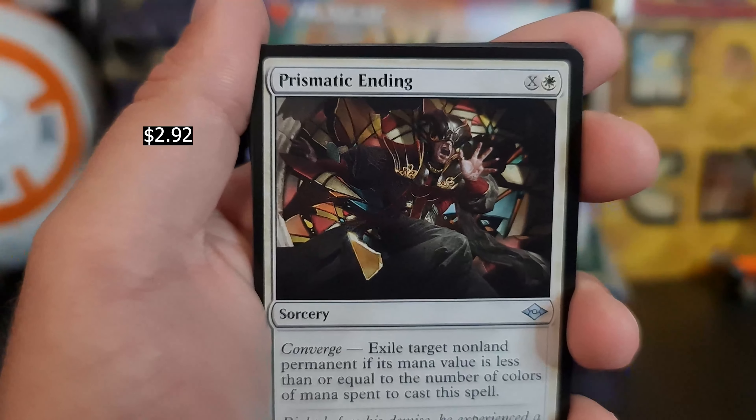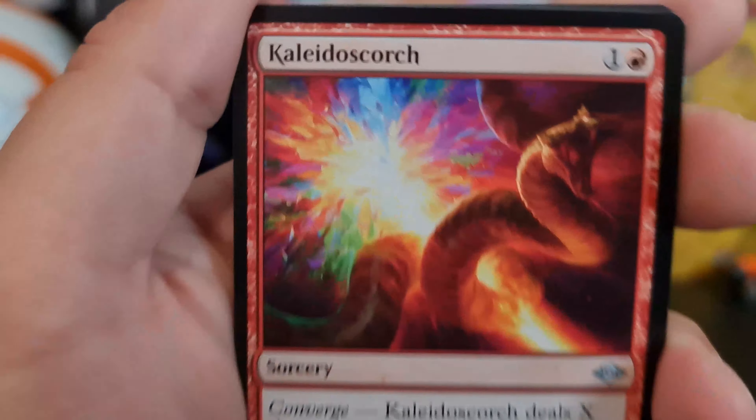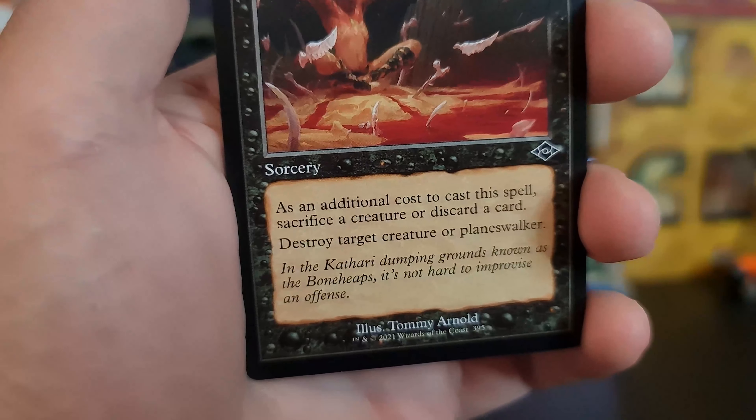Radiant Epicure. Prismatic Ending. Collider Scorch — that's just such good artwork, they do such a good job with this. Inevitable Betrayal — please don't stab me in the back, friends. Bone Shredder. That is just nightmare fuel right there. I'm talking about Bone Shredder.